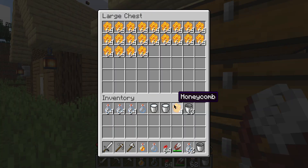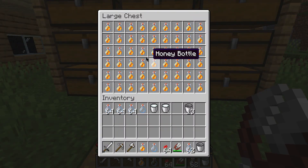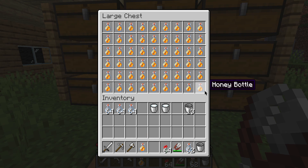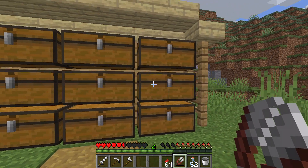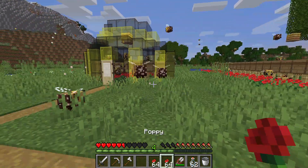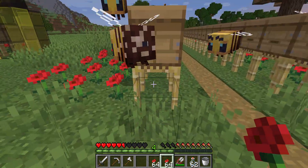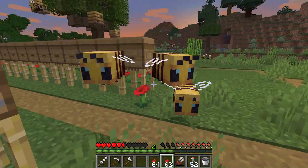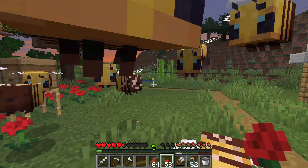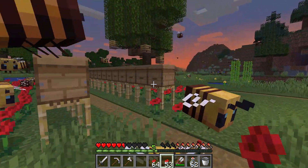Once you've gotten that, you're going to want to store your honeycomb for later. You'll also want to have honey bottles and regular bottles stored, and you can also have some milk. Of course, flowers are important too — what flowers do is they attract bees towards you. You can breed bees with flowers and you'll get tiny baby bees, but be careful because bees get super hostile if you hit one of them, kind of like wolves.